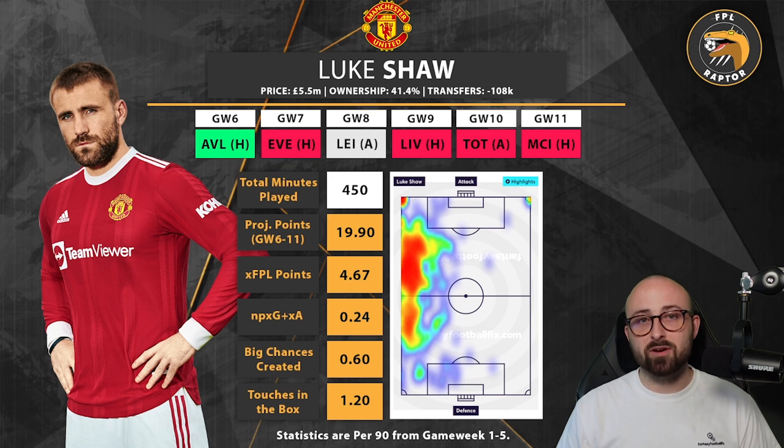Underlying statistics-wise, Luke Shaw has always been really, really strong. His projected points are quite low for the next six game weeks, and the main reason for that is the fixtures just aren't great. But non-penalty expected goals and expected assists per 90 of 0.24 is so strong for a fullback. He takes all the corners for Manchester United, gets a lot of key passes and crosses which puts him high up in the bonus points. The only thing missing from his game is he doesn't get into the box a lot — he makes a lot of overlapping runs, but very rarely inverted runs. Luke Shaw is absolutely fine to keep for next week and game weeks seven and eight, but in my personal situation I'll probably be moving him on to a Chelsea defender next week.